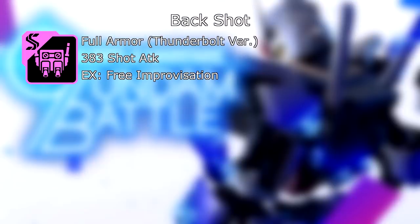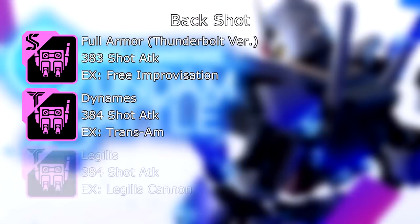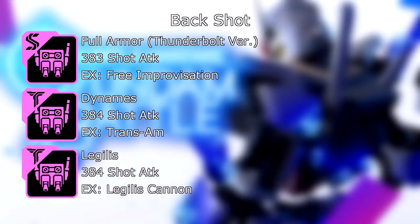Now we're going to move on to the back slot for shot builds. We have the Full Armor Thunderbolt version — because people would not stop telling me that it's better than the Beginning 30 because it has a dash. Look, if you require a dash to be able to land an EX skill, that doesn't make the part better or worse — that just means you got to practice a little more. Anyway: 383 shot attack, and its EX skill is Free Improvisation — it's a dash, a cutscene EX skill, does great damage, very handy on a shot build. You have the Dynamis back: 384 shot attack, and its EX skill is Trans Am — very powerful. The free version of this is the Kyrios back, so if you already have that, you don't really need to worry about this too much. And then you have the Legolas: 384 shot attack, and its EX skill is the Legolas Cannon.